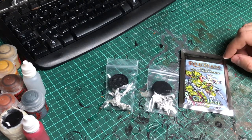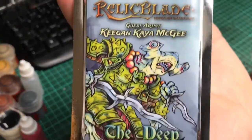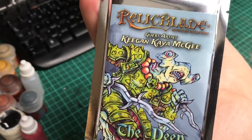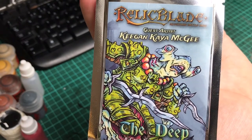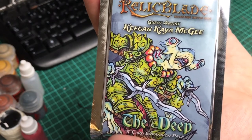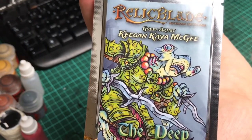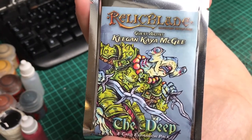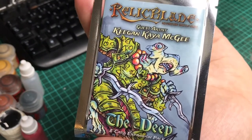These are the deep miniatures. This is quite special, as it's usually Sean doing most of the Relic Blade work, but this time around he had Keegan Kaya McGee as a guest artist. It was McGee that drew this Shark Warrior for Sean, and Sean sculpted it, made the cards for it, and put them in the game. That's pretty cool — it's a collaboration between the two.